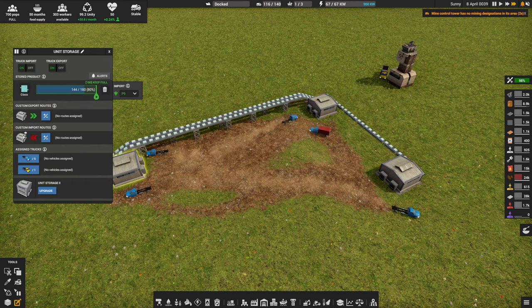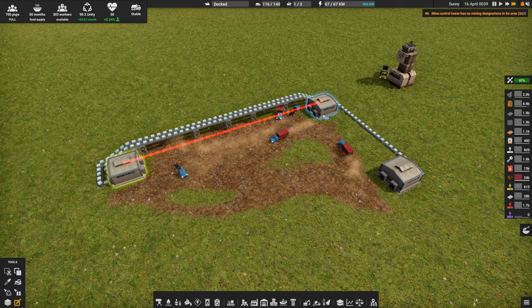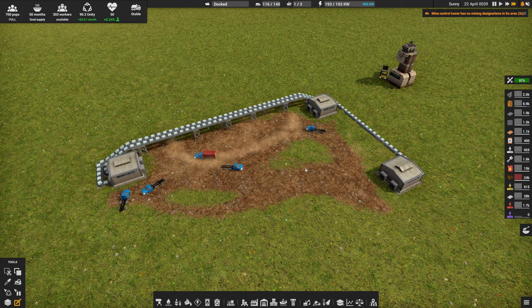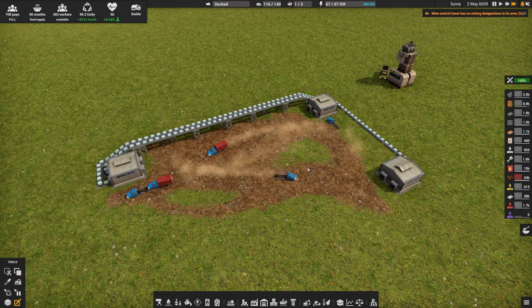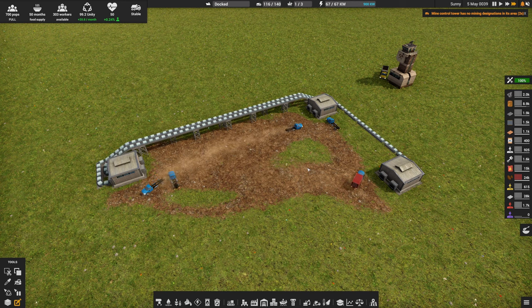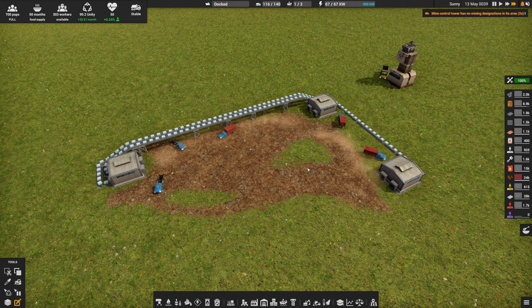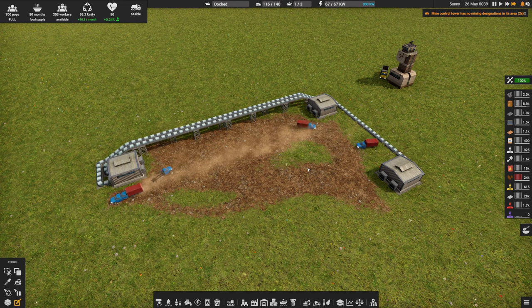So I want to have a custom import route and I want you to just import from this container — only this container. This is a great way if you've got iron being smelted in multiple places on your map and you don't want them going and getting iron from the far side of the map. You just want them getting iron from one particular spot. Or a better example: if you happen to be chopping down trees on the far side of the map and you don't want the trucks driving all the way across to go dump it somewhere — you want them to dump it locally.